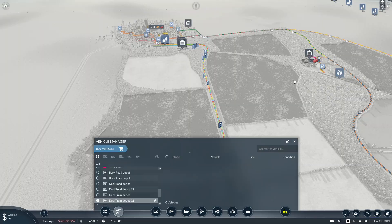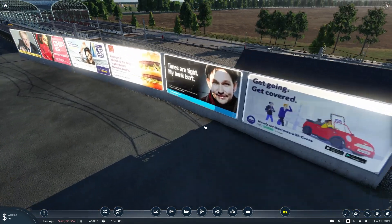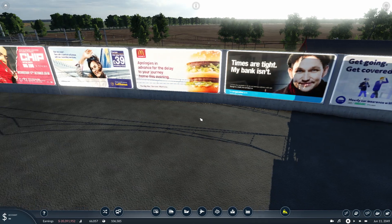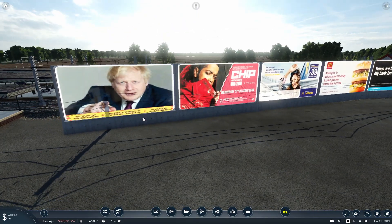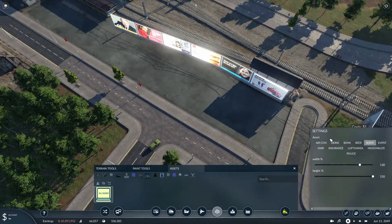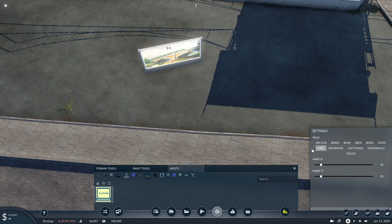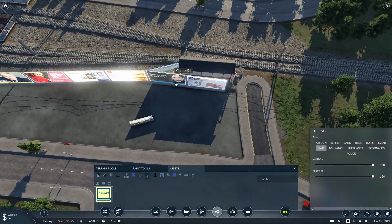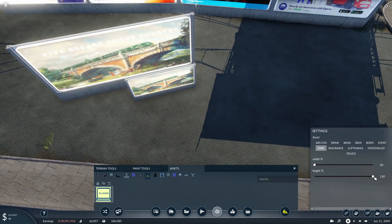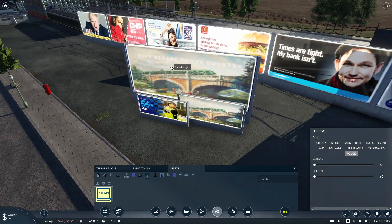Next is something slightly different - some billboards by Mad Hatter. These are just a little bit of fun, great for detailing if you really want some extra billboards. There's a selection here. They're in assets and you've got some different ones you can place down. You can even change the width of them, and you can also change the scale in percentage terms, so you can have a tiny billboard or a really large one.